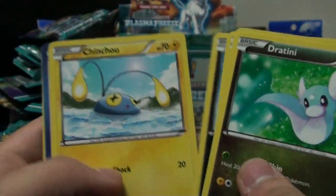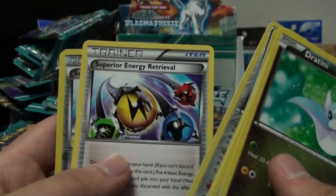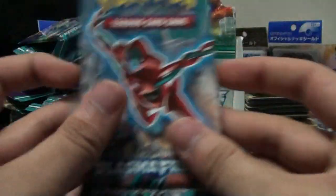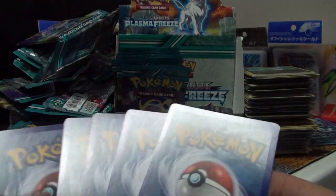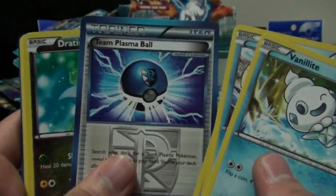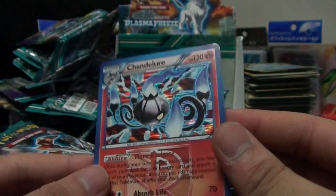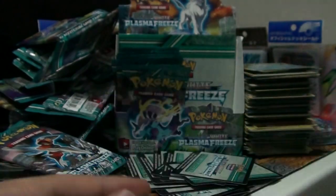Dratini, Wooper, Beldum, Phanpy, Chinchou, Frozen City - I haven't seen much of this but I have a bunch. Superior Energy Retrieval... Superior Energy Retrieval again. Beedrill. That is seriously a mouthful - why did they choose that word? Couldn't they just say 'Great Energy Retrieval' or 'Nice Energy Retrieval' or 'Energy Retrieval Number Two'? Why do they have to put 'Superior'? Vanillite, Horsea, Trico, Grimer, Yamask, Plasma Ball, Dratini, Floatstone, and Chandelure - holographic! Sweet, that's very good.